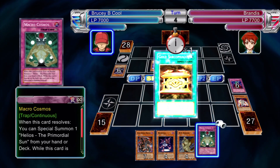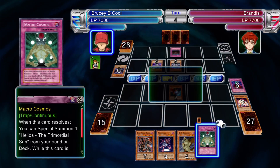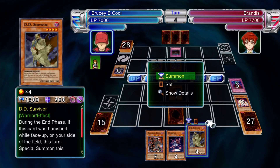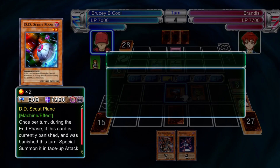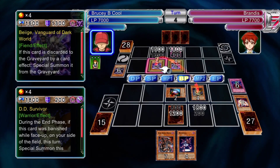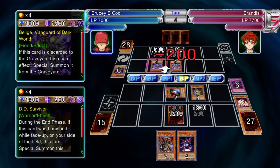As you can see, she runs two Royal Decrees plus a Mirror Force, so she only runs three traps total. I wouldn't advise using Royal Decrees yourself, because the only thing you're going to negate is her Mirror Force. So get them out and replace them with something else.